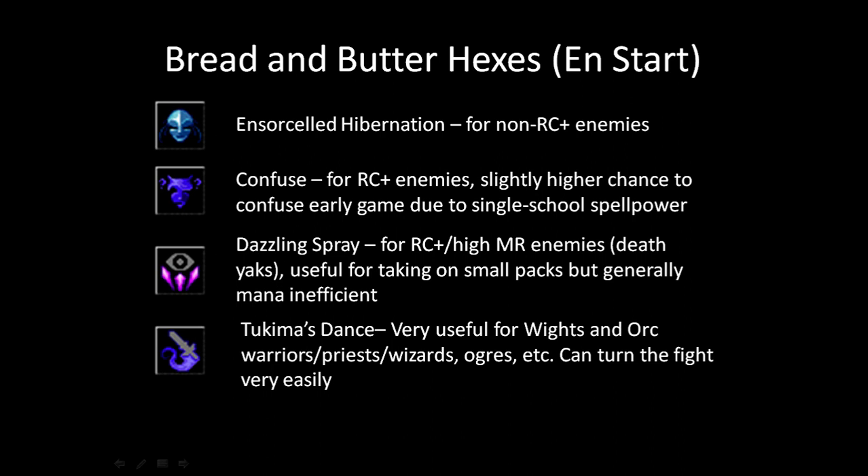Ensorcelled Hibernation is your bread and butter spell — you spam it for the whole game because it's really effective. It puts the enemy to sleep, which gives you the highest tier stab damage. It's very consistent and very powerful. The bad thing is it doesn't work on rC enemies and has an issue with magic resistance. Hexes have a percentage-based success rate depending on MR, your spell power, etc.